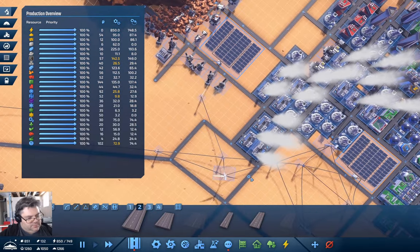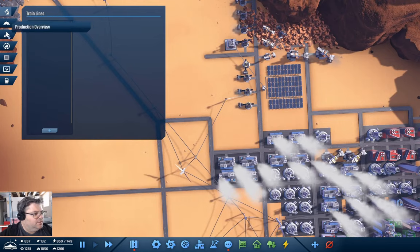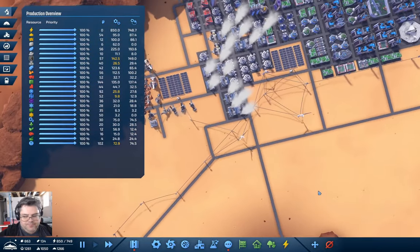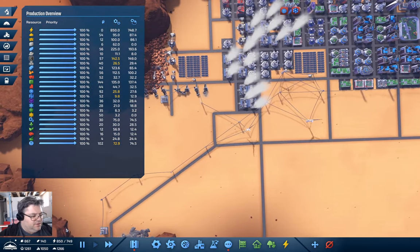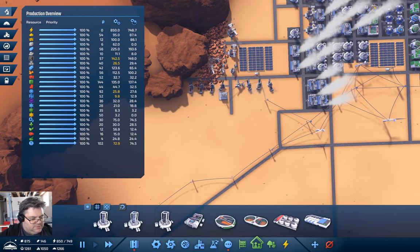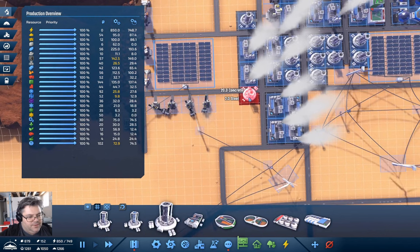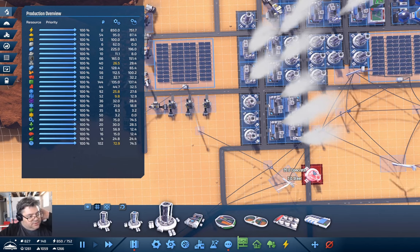We need more survival food. Now what are we short on? Carbon — well, let's put some carbon processing down there.